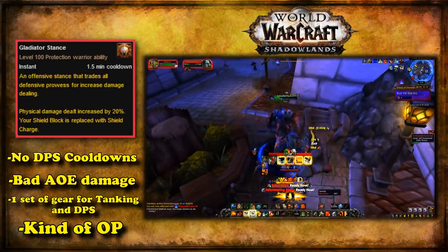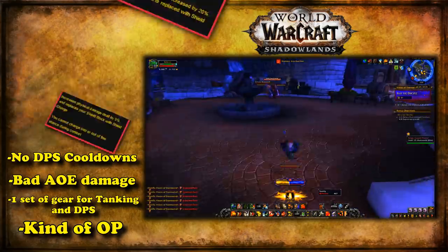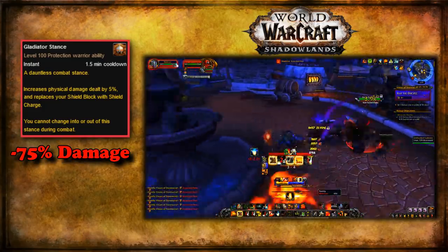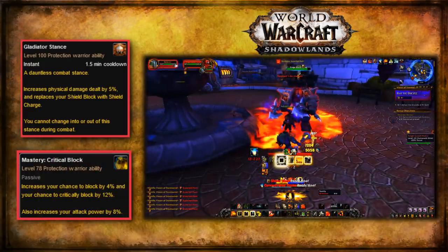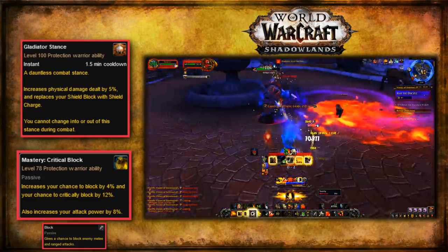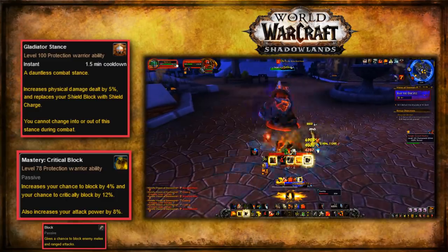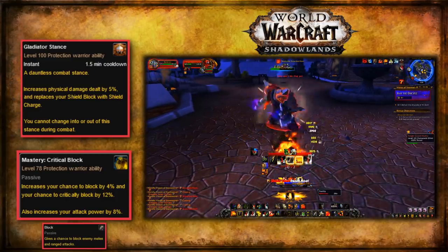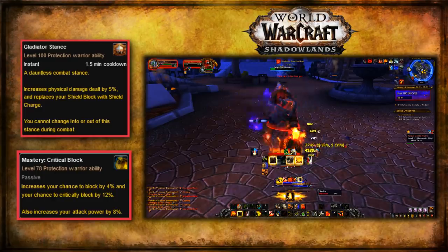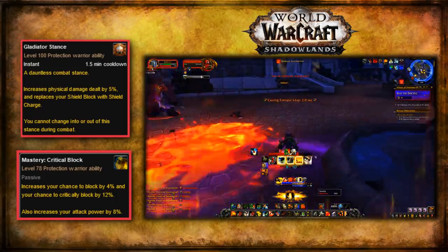But this first version of Gladiator Stance was kind of overpowered — it could basically do everything and wasn't really bad at anything but AoE. So eventually, they had to nerf the ability. In its next form, they lowered the amount of physical damage increase by about 75%, so it would only increase your damage by 5% instead of 20%. Then they changed it to increase your mastery by 50% to compensate, as the mastery for Protection Warriors in Warlords of Draenor would increase their chance to block and critically block, as well as provide an attack power boost. This allowed them to make use of another stat and still remain competitive on the DPS meters, since the mastery did increase damage a little, amplified by the newer Gladiator Stance.